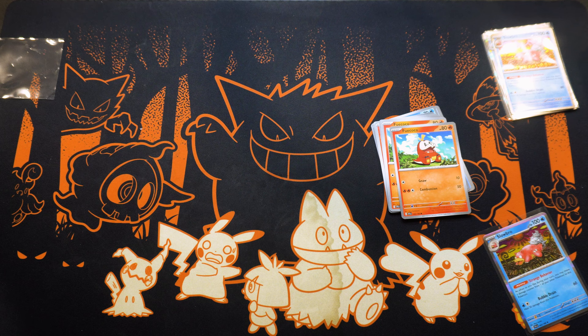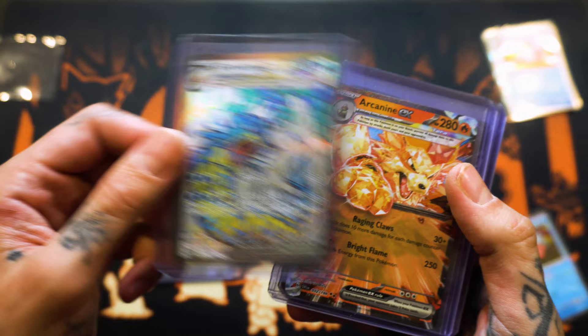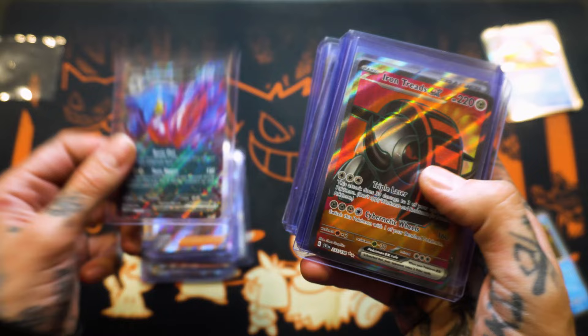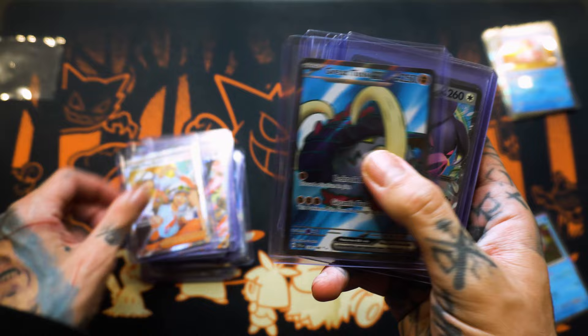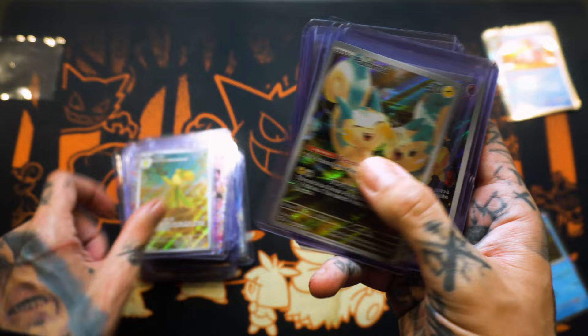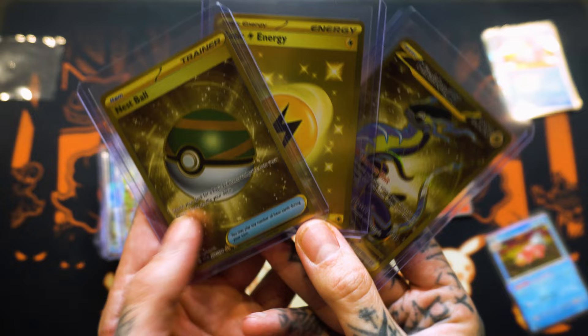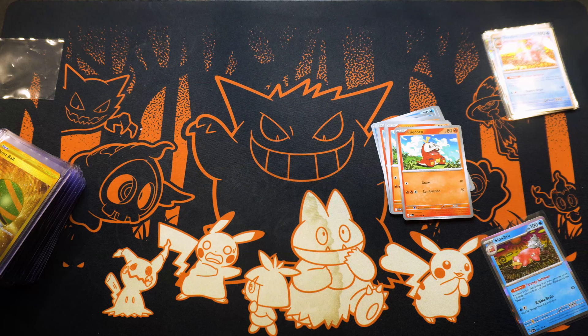Alright guys, that is our conclusion of 104 Scarlet and Violet packs — maybe before anybody else. Probably not. 19th at midnight in California time. But let's go over our hits one more time. Lots of really cool stuff. Lots of big hits too — we hit three of six Ultra Rares. Thank you guys for tuning in — this has been Collecting Junk. See you on the other side. Comment what your favorite pull was. We all know it was the Slowbros. You guys have a good night — thank you for watching.